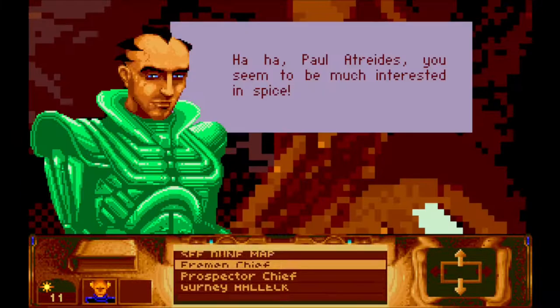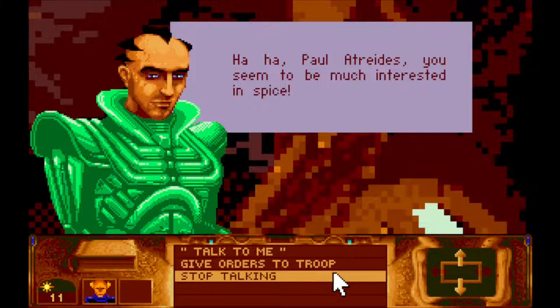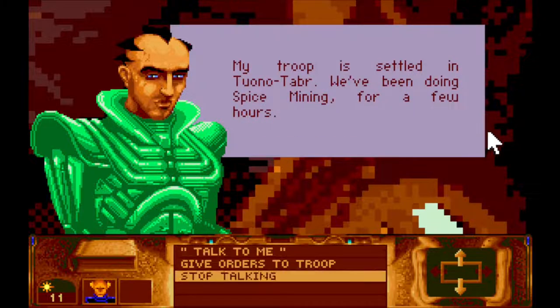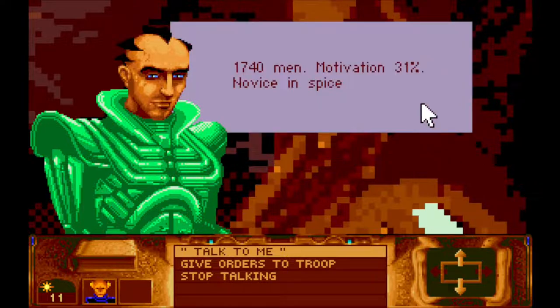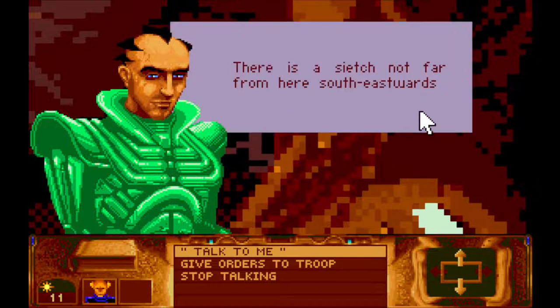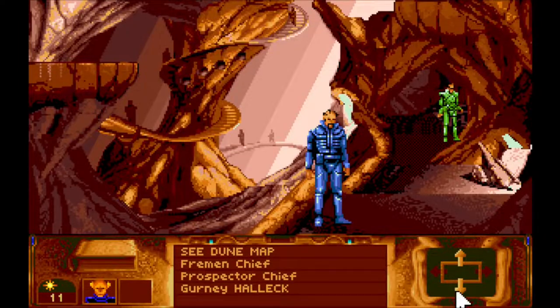Okay, Fremen chief! "Ha ha, Paul Atreides — you seem to be much interested in spice." Certainly am! "I guess I've been told of vast spice fields in the south — that's what we want. Take your ornithopter and fly plain southeast. Before reaching the rocky area you'll find Fremen." Fantastic, that'd be great. "My troop has settled in Tuna to Bir — we've been doing spice burning for a few hours." It's actually not far from here, southeast. Okay, let's go then!